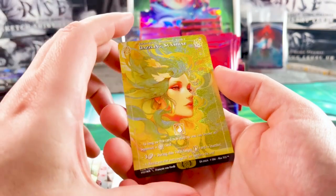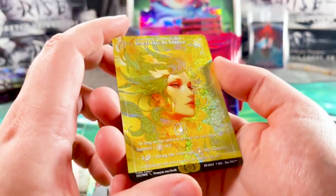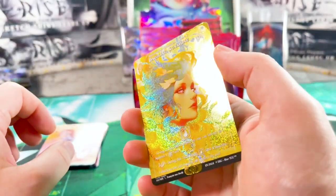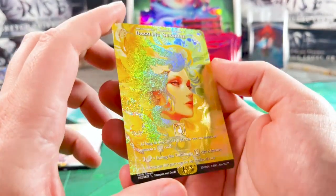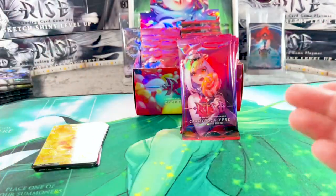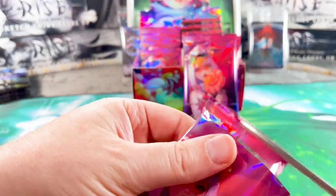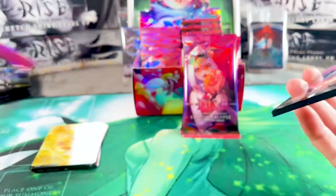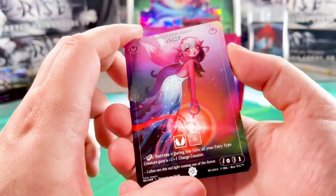And here we have Dazzling Sunshine — wow. We already know some cards from World Pack number two because inside there were the test full arts and such. I don't think we can pull full arts in this sample, but that almost looks like a full art to me. They are really very beautiful. My favorite from the first booster is the Dazzling Sunshine — I don't know why, but it looks so nice. Okay, next pack!